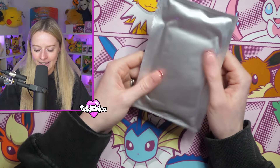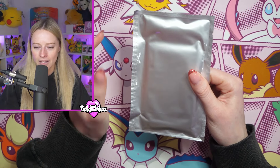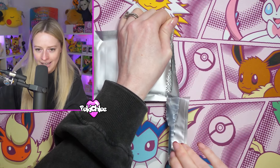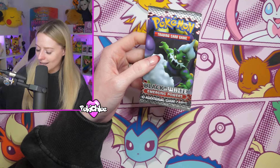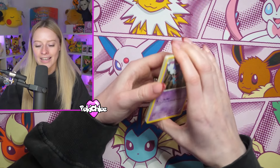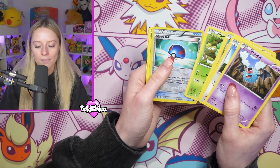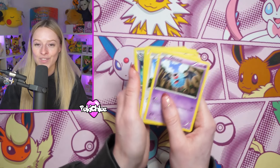Now it's silver - the most exciting bonus pack out of all three that we got. We didn't hit gold but that's okay - we ended up getting red, green and silver. So our very last bonus pack is - drum roll please - we have got Black and White Emerging Powers! I actually think this is one of the sets I hit when I hit silver on Rev's mystery pack opening. So guys don't forget hit that like button, make sure you're subscribed to the channel, leave a comment down below. We end with a swoop - I'll add all of these into the giveaway. Thank you so much for watching and I'll see you again next time.